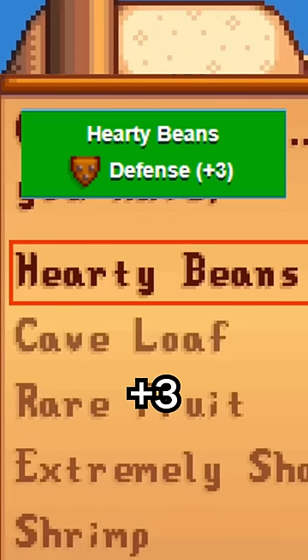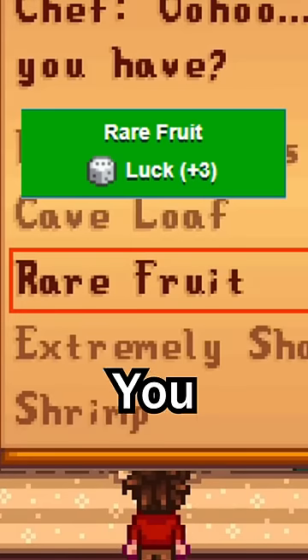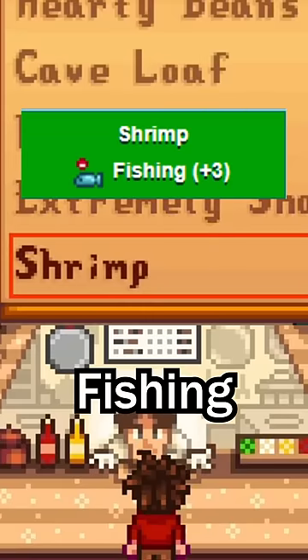The Hearty Beans will give you plus 3 Defense, the Cave Loaf will give you plus 3 Mining, the Rare Fruit will give you plus 3 Luck, the Extreme Cheddar will give you plus 3 Attack, and the Shrimp will give you plus 3 Fishing.